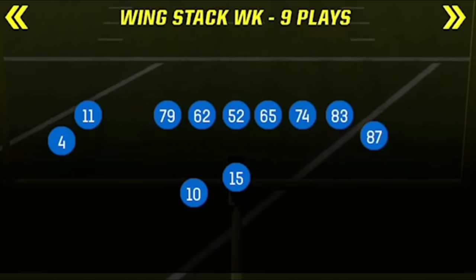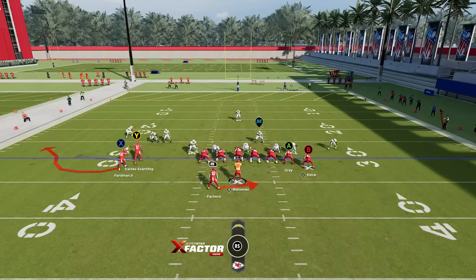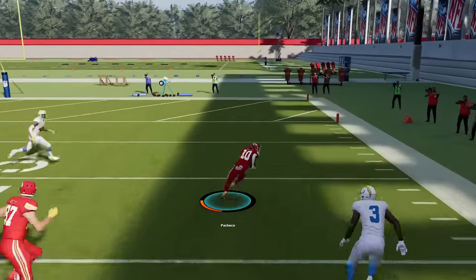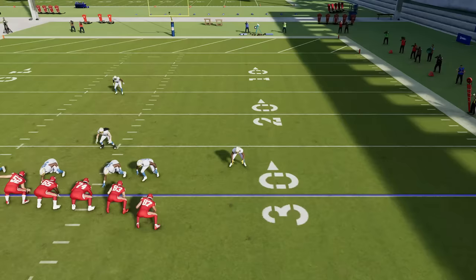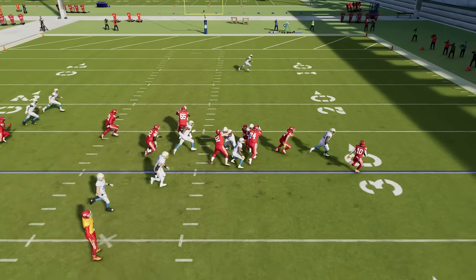The formation I'm going to work out of next is the Wing Stack, and the play I'm going to focus on is the RPO Zone Alert Bubble. This play has two different options — the running back is a very good option to swing wide, especially against something like a Cover 3, which is basically what the defense was in on the very first play. From the replay, you can see Cover 3 cornerbacks typically drop back, though this might have been man coverage as the defender sucked himself into the blocking, essentially giving up a huge lane to the outside.